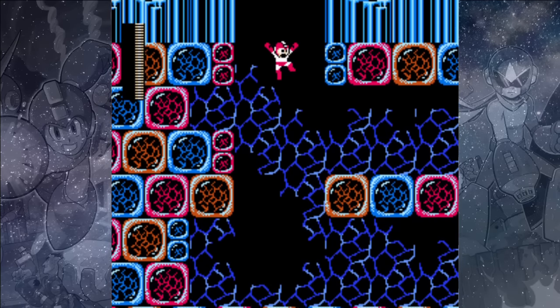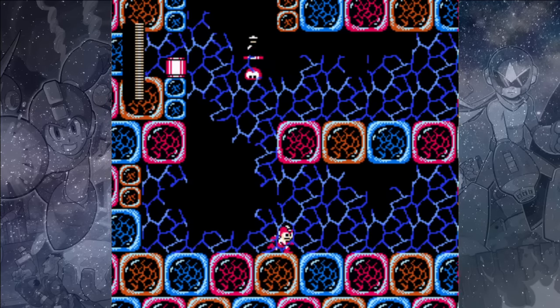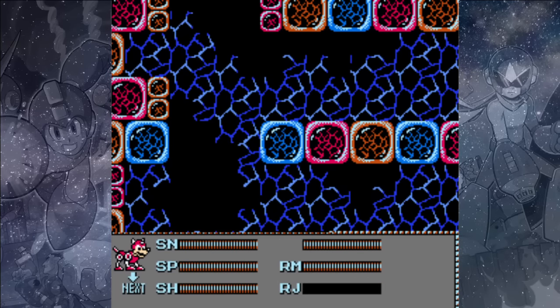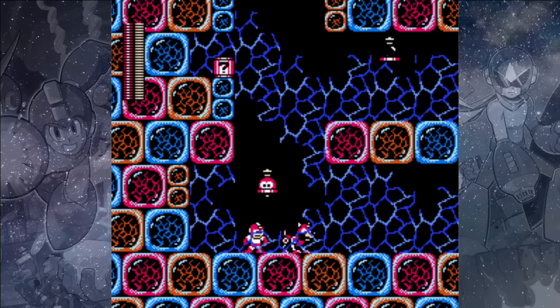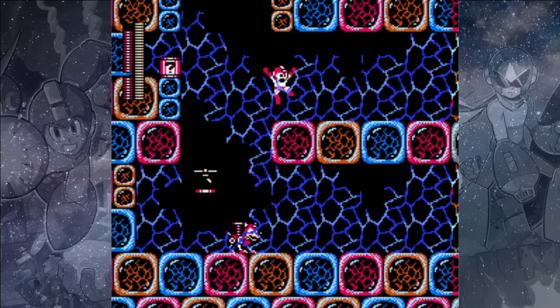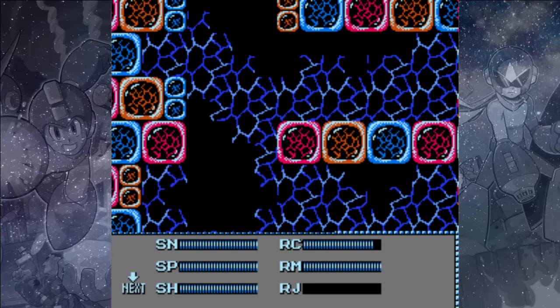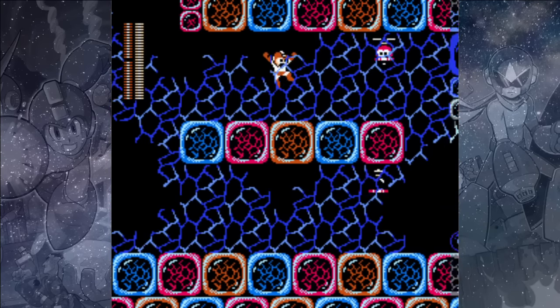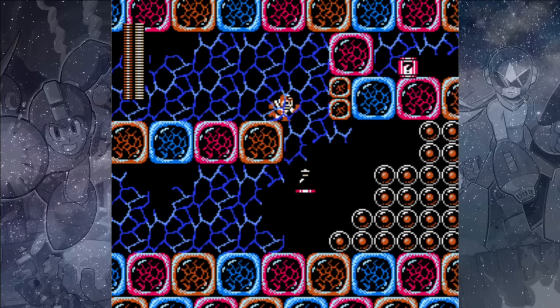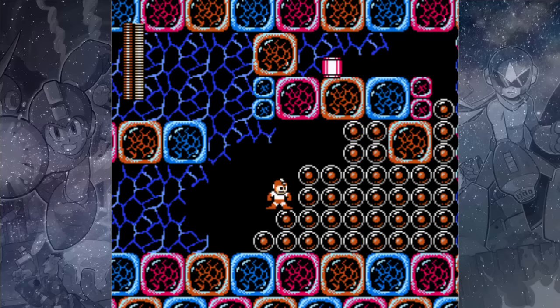There's no Proto Man this time, so just drop on down. If you want to collect that question mark, use your Rush Coil to jump up to the next ledge. Watch out for that Poton — it's just a small bit of energy so it doesn't super seem worth getting. We're going to switch to our Needle Cannon, which is a very effective way to deal with these egg and pole enemies.